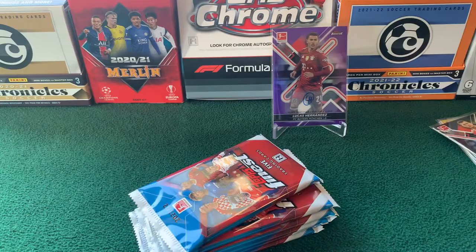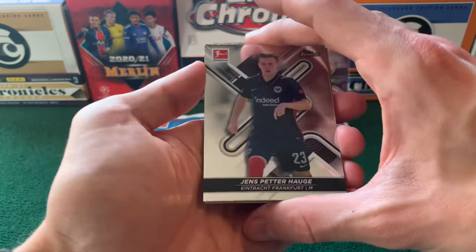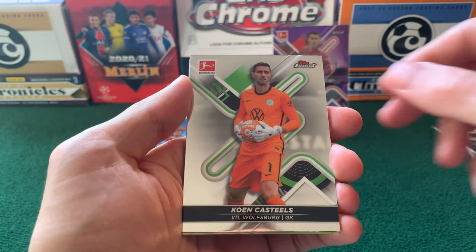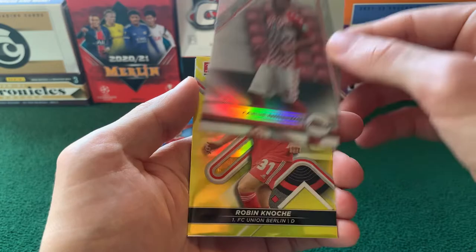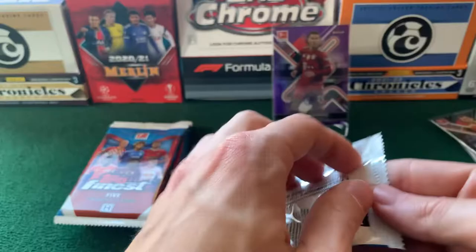Alright, so box number two. Already very happy with this product — definitely worth the money. All the parallels coming out of it, always a chance to get a really cool card with the amount of color that you're getting. We've got Haag. Another Castells. A Karim Adeyemi for Mainz. We've got our friend Robin Knoche again — that is numbered to 350, that's a yellow. And then a Losilla base.